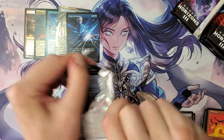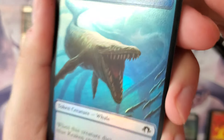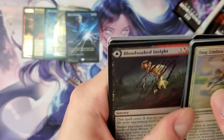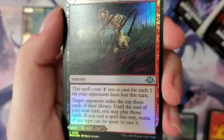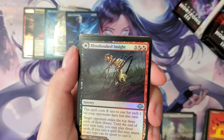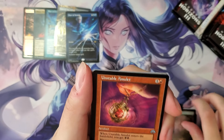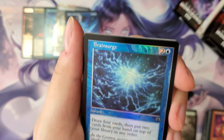Got to open up from the bottom — there you go. Doggo Umbra. Ghostfire Slice. First MDFC — Blood-Soaked Insight. These could be auto-includes in the majority of commander decks, I would assume. More Eldrazi in the background — you'd love to see it. Unstable Amulet. And these blue retro foils, man — Brain Surge! That looks so good.